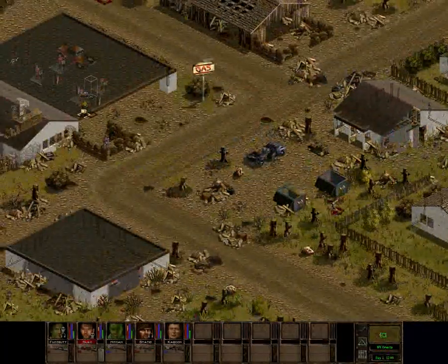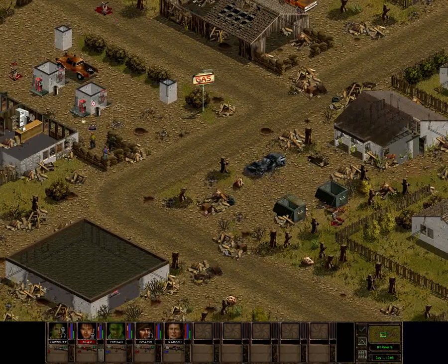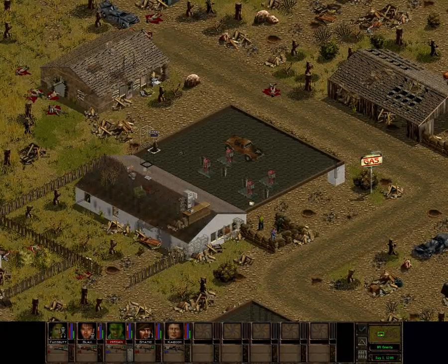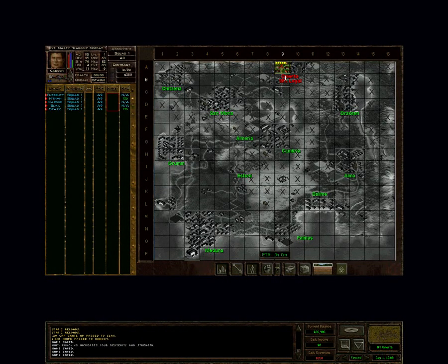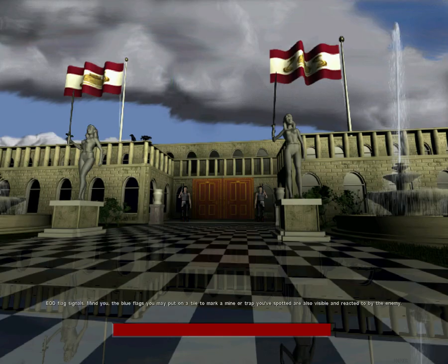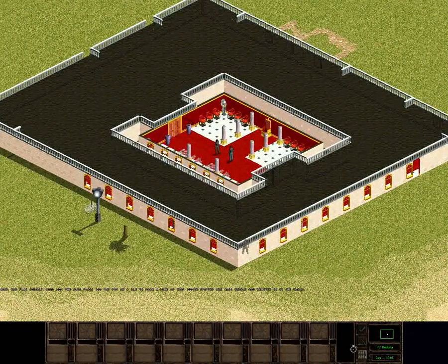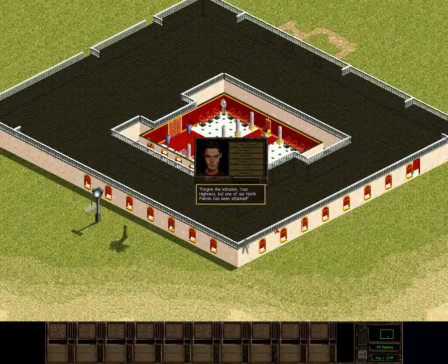We have a job to do here — we need to see the rebel leader. But this map of Omerita is different, and it makes me wonder if I choose to go here... let's see a new cutscene, assuming it's a new cutscene. Could be the same cutscenes. This better be good. One of our north patrols has been attacked.